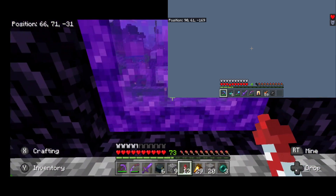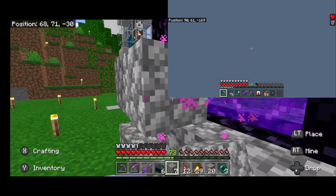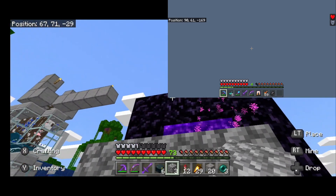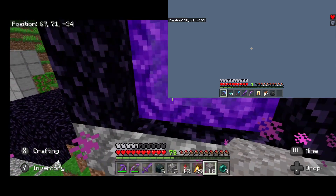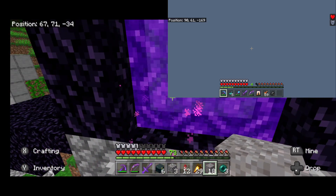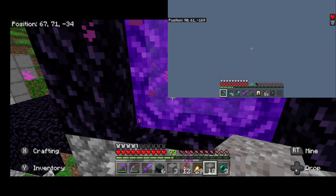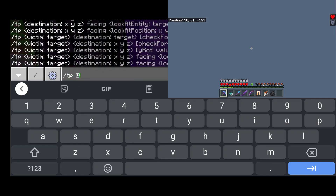What I like to do is lock off the nether portal. Let's go like that. And then we can TP them into the nether portal. So let me see if anybody else is online. We'll just be able to do a TP — that's for everyone, I believe.